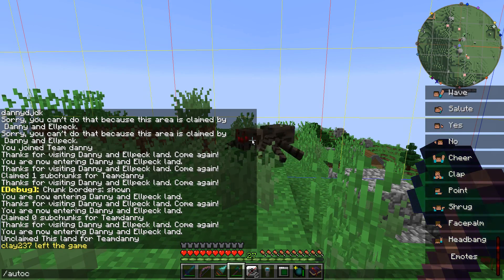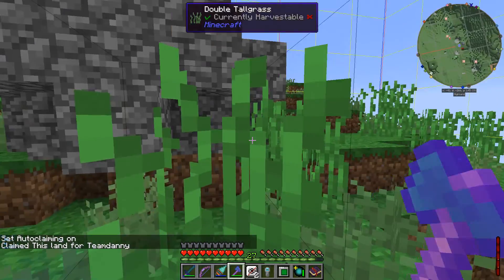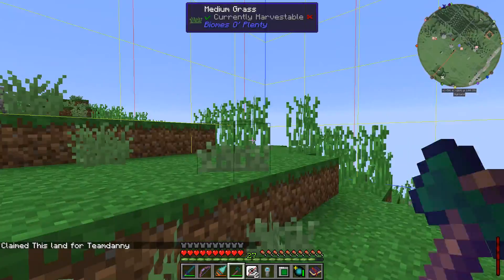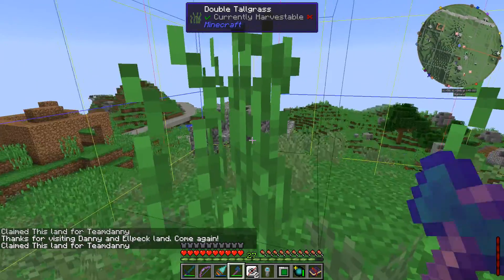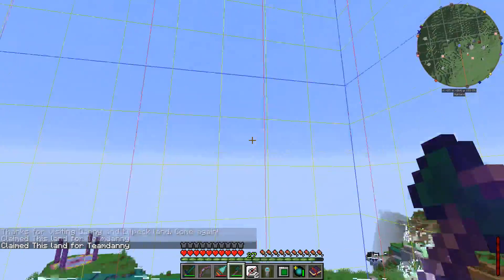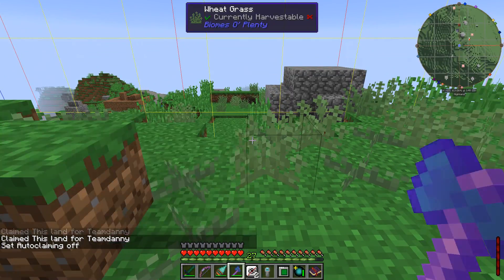There's another really nice way to claim a whole bunch of chunks: auto claim. Running the auto claim command toggles the auto claim feature, and now as I'm walking around it's going to claim every sub chunk that I'm in. You can see the blue line — that's a different sub chunk — and as I go down I claim that one too. I can just run around and every chunk I touch I claim. Don't forget to turn it off or you're going to end up claiming more than you expect.